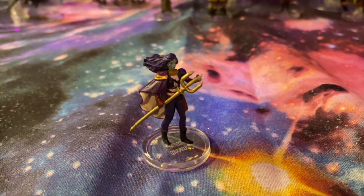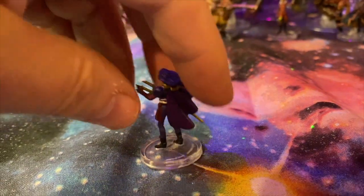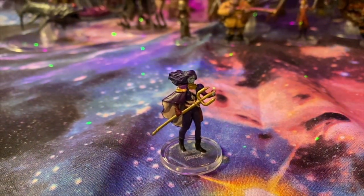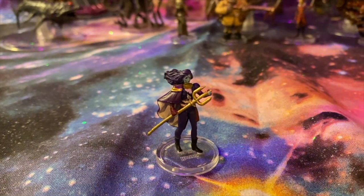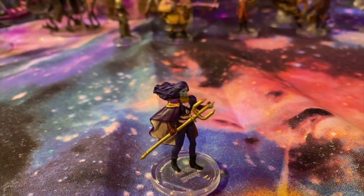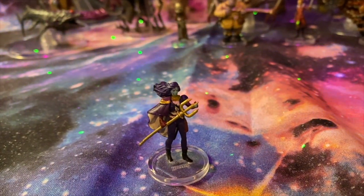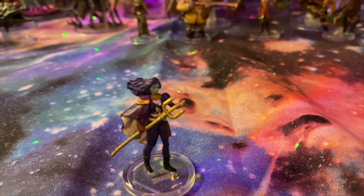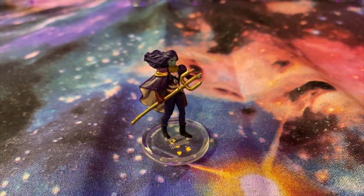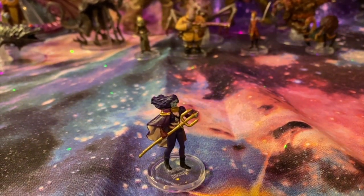This mini is Hastane — I'm imagining she's a named NPC for the campaign. But what could you use this for if you're not using the Spelljammer campaign setting? This could be a Tiefling, or an Air or Water Genasi. It could be whatever you want it to be. That's the great thing about the versatility of these minis. Look at the detail on the face — the minis are getting painted better, and all the minis now have been coming out with clear bases.